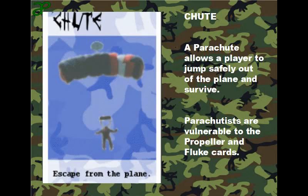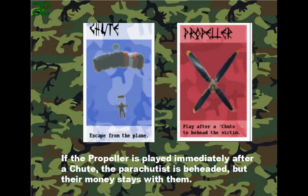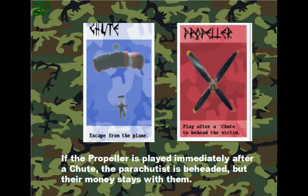Shoot: a parachute allows a player to jump safely out of the plane and survive. Parachutists are vulnerable to propeller — cut the head off — and fluke, which stops the shoot by move.